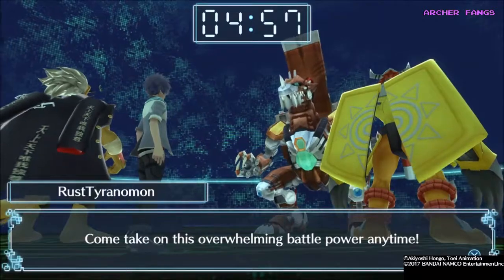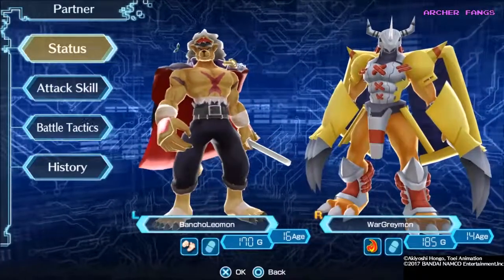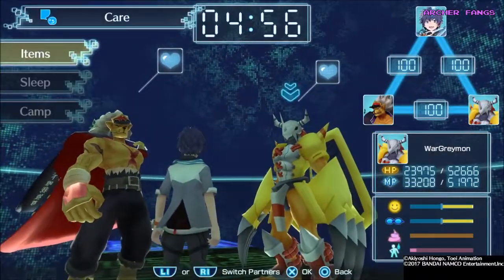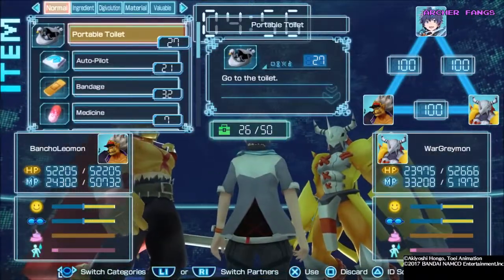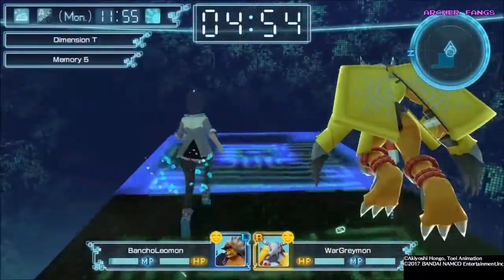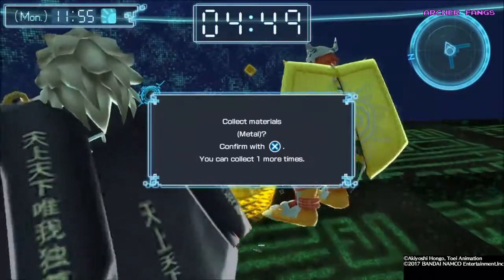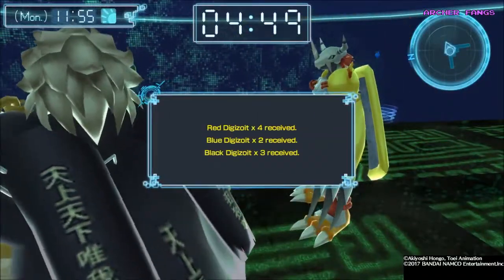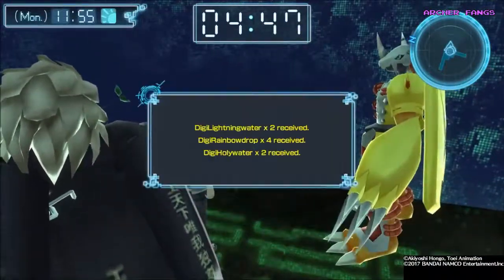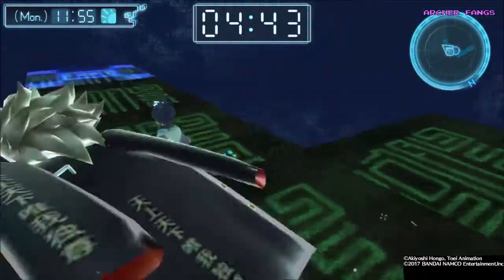Restoranomon says: 'Come take on this overwhelming battle power anytime.' Now just heal. That's a problem — you always have to hit your Digimon with recovery after each of these fights, but it's worth it because you're getting stats. We got five minutes on the clock. Now we have the materials room: Red Digizoid, Blue, and Black; Lightning, Water, Rainbow Drop; and Holy Water. We didn't get any wood.